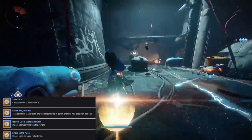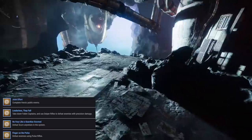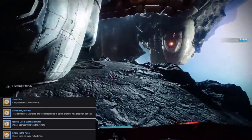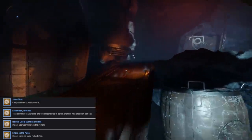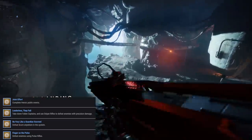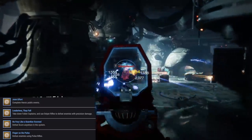Next up, we have Leaderless They Fall: we need to get Fallen Captain kills and also Sniper Rifle kills. Go to the Tangled Shore, just to the right of the Empty Tank Lost Sector over at Thieves' Landing. Go down that little area as if you were going to one of the strikes for the Tangled Shore. Your Fallen Captain is going to be right there — kill the Fallen Captain and as soon as you kill him, just leave the area. As soon as you come back out and see Thieves' Landing on your screen, turn right back around, come down the stairs, and the Captain will be there to kill again. I think it's 10 Captain kills you need, and 45 Sniper Rifle kills — once you get those, you've got this bounty completed.